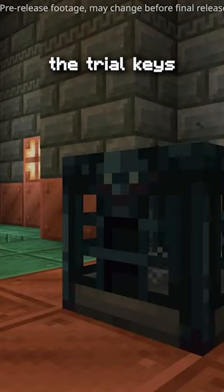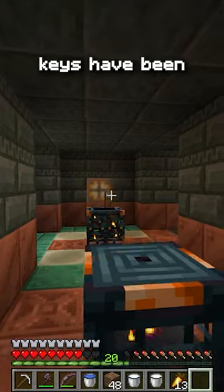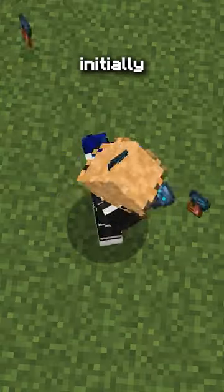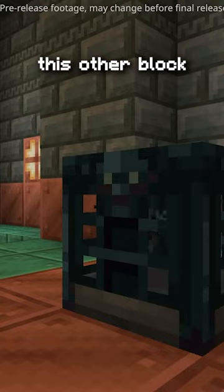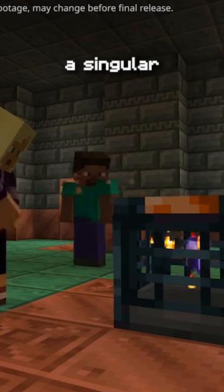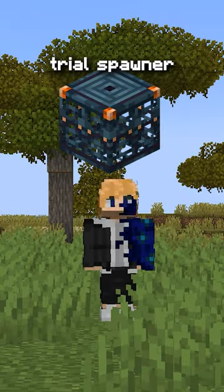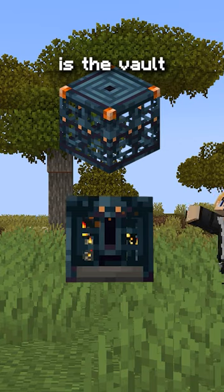Minecraft just announced what they're going to do with the trial keys, and I kind of predicted it in my last video. The trial keys have been unused and unchanged since they were initially added, and they finally added this other block called the vault. It's not a big fancy vault you can find — it's a singular block that just looks like a reskin of the trial spawner. This is the trial spawner, and this is the vault.